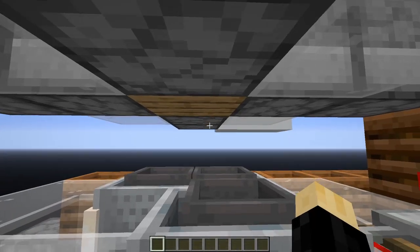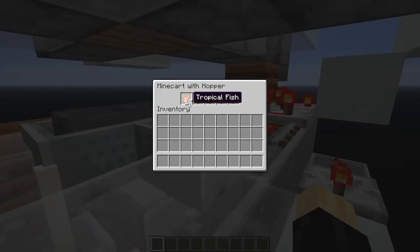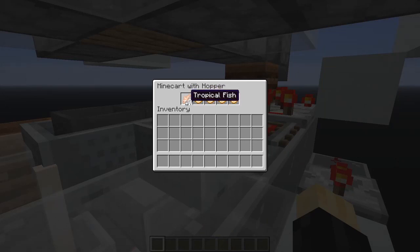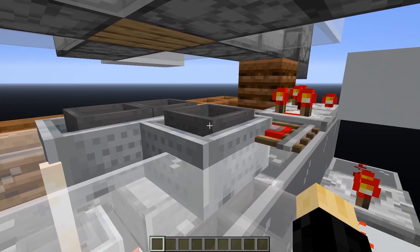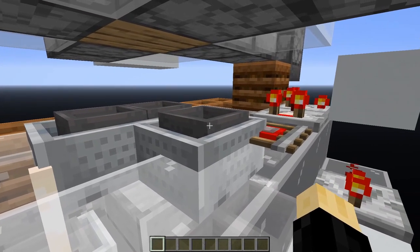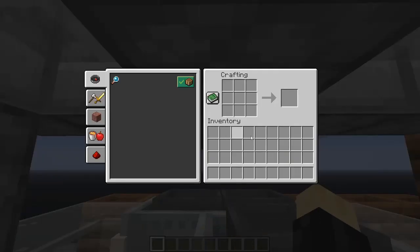Now the way this is done is we have a filter cart here for tropical fish, and it was placed first. So this hopper cart gets priority. It searches first through the crafting table, looking for items it can collect. Once it finds the dummy item, it will pull it out.